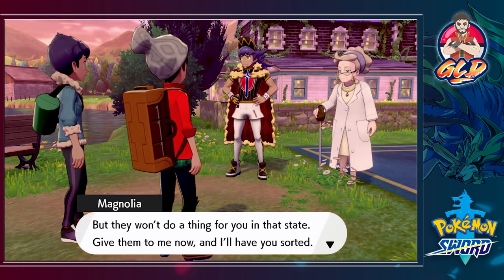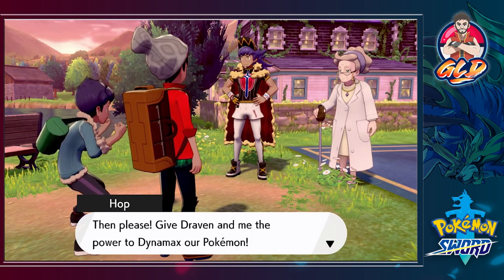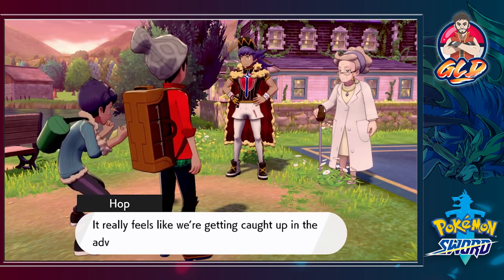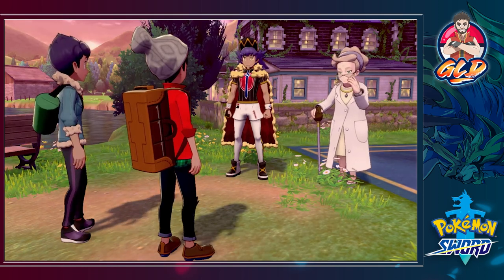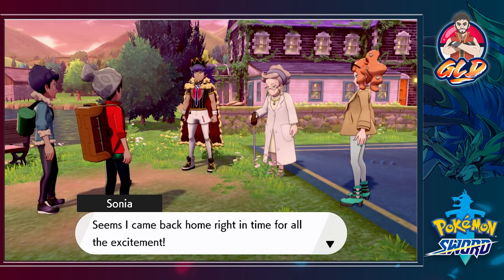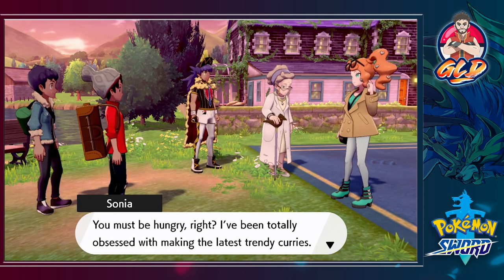Leon says, 'Wishing Stars are composed of a curious sort of rock containing unknown power - they're one of the most precious resources in the Galar region. But they won't do a thing in that state. Give them to me and I'll sort you out.' Hop hands them over and asks, 'Please give Draven and me the power of Dynamax!' Leon says, 'I do understand your excitement, young man, but don't get carried away - save your energy for tomorrow's journey.' Then Sonia appears and invites everyone for dinner: 'I've been totally obsessed making trendy curries!'